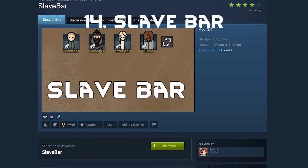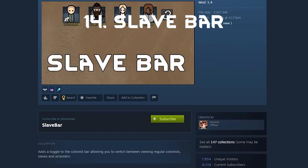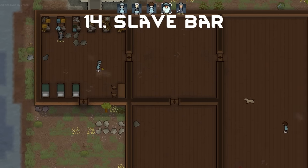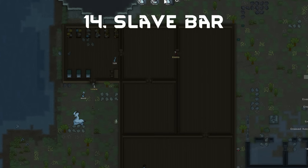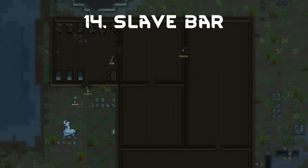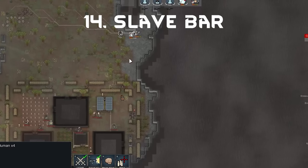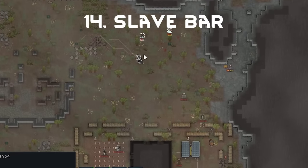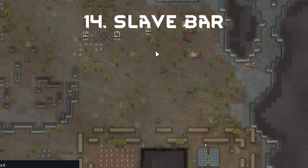Now if you aren't in it for the meat and more for the free labor, you might realize how clogged your colony bar can be when you have a lot of unpaid interns. That's why the overworked and super underpaid worker bar is a great add-on — just install the mod and now you have a simple toggle that flips between your main colonists and the colonists who wear a lot of collars and have no freedoms. Sometimes the best mods are those that are simple quality-of-life mods, which is why I make so many of those videos.